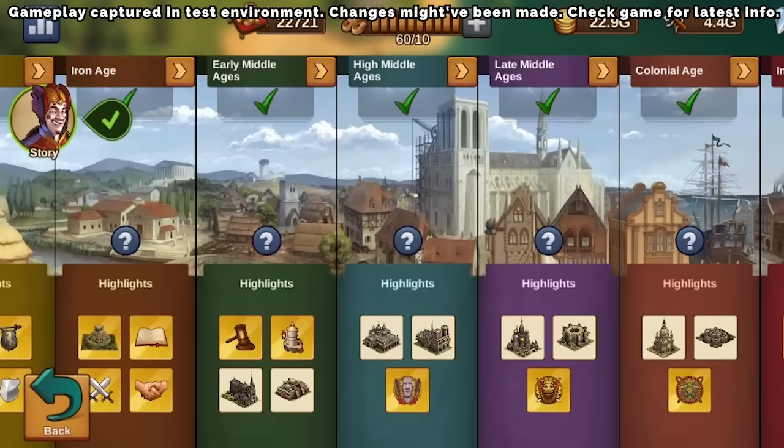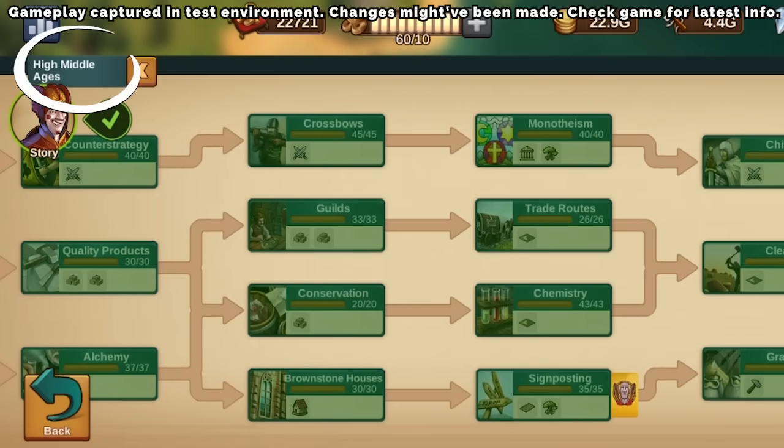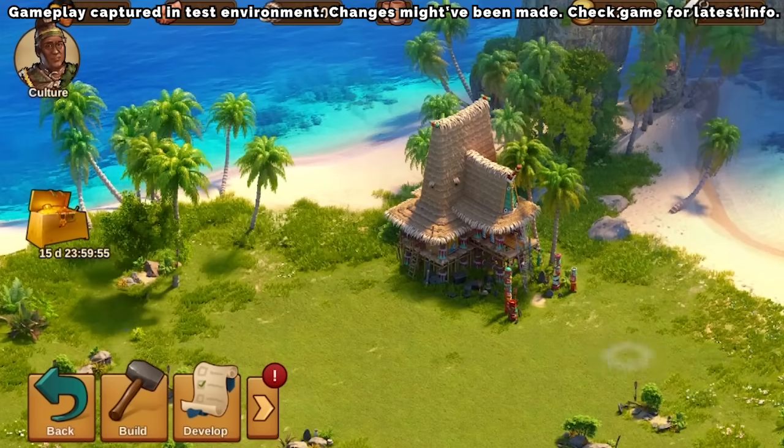To embark on this thrilling endeavor, first make your way through the technology signposting in the High Middle Ages. With this unlock, the Polynesian Settlement awaits your expertise from the selection screen, provided you're all clear with no ongoing settlements.